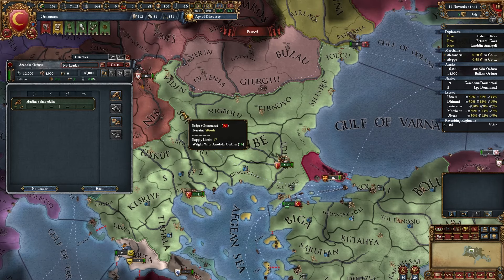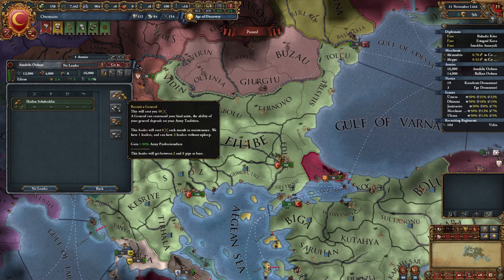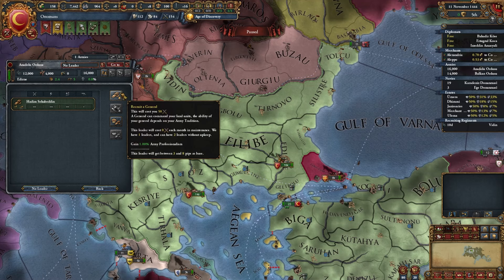You have 3 options on how to hire a general. First option: Recruit General. It will cost you some military mana, and the better army tradition you have, the more pips your general will have. The more pips, the better.